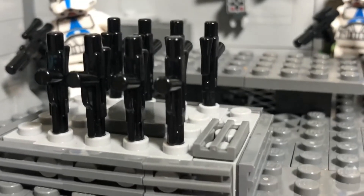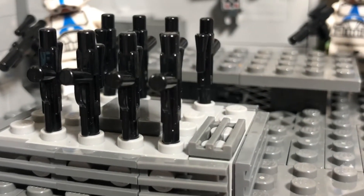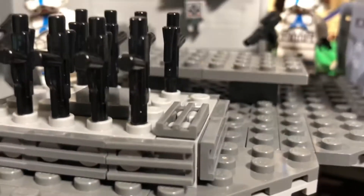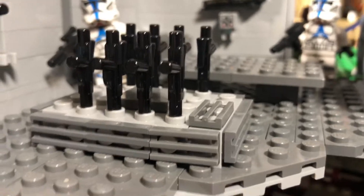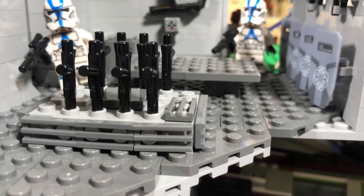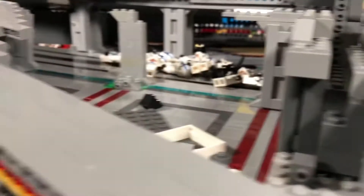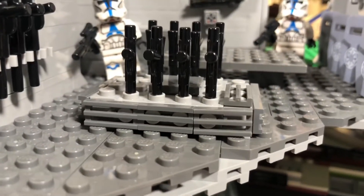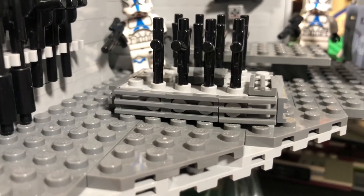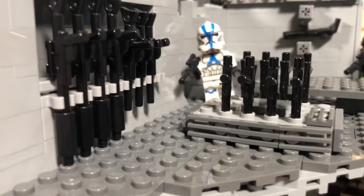Moving over here we have a gun table for our LEGO weapons — this is fully maxed out right now, which is super nice. It's not complete yet but we have a majority of it done, which looks really good in the Venator. For this room I used a lot of dark blue-gray plates instead of tiles because I knew I wanted to place a lot of figures in this room posing and doing different things. Let's move into the final thing we did for this weapons room.